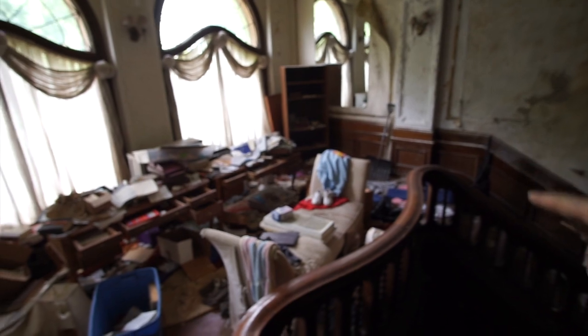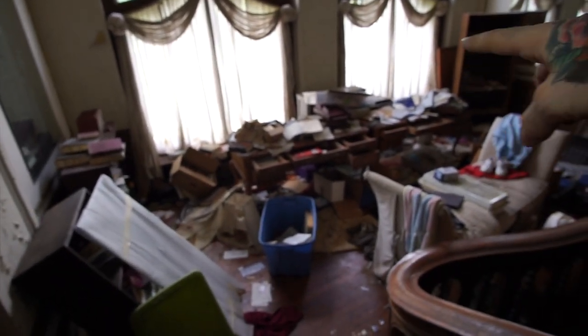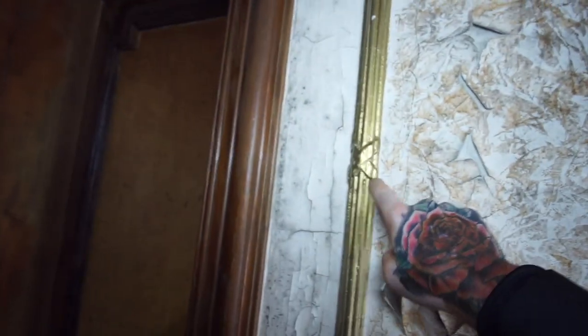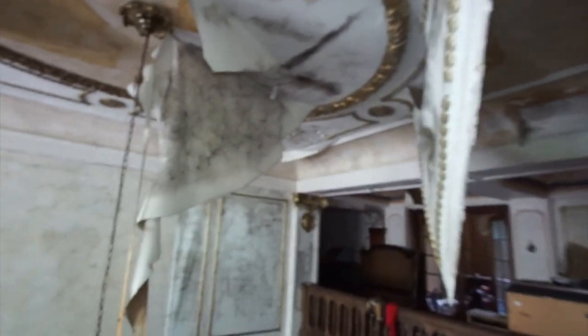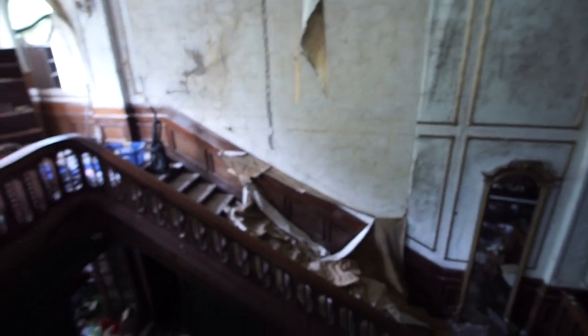I just walked up the stairs here — it's a beautiful wooden banister. Then you got this nice little area here like an office with a great view outside, and I love those two desks together. So much stuff they're walking over. It's just a cool area before you get up to the main level with multiple rooms. I love the decor here, and then the ceiling — oh, that's just falling over.